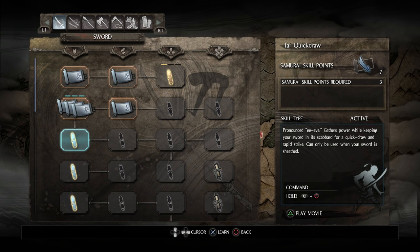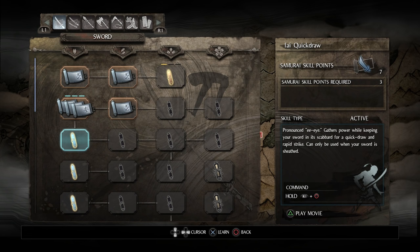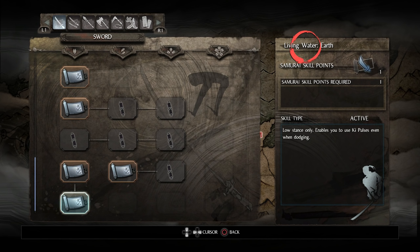You do that by holding R1 plus circle and it does this attack right there — it's a very powerful attack. We saw one of the Revenants use it and it's actually quite effective against Revenants, so I'm gonna pick that up. The other one I want to get is Living Water Man — mid stance only, enables you to use ki pulses even when dodging. This is so important. I highly recommend any stances you use get the Living Water ability for it. It just makes the game so much better because you can dodge and ki pulse at the same time.